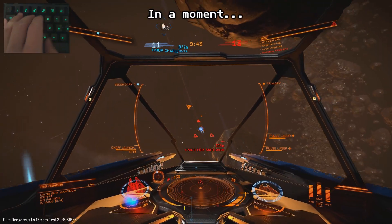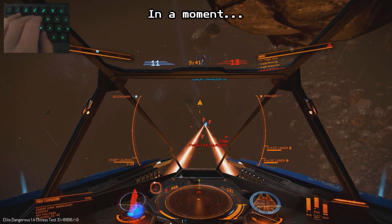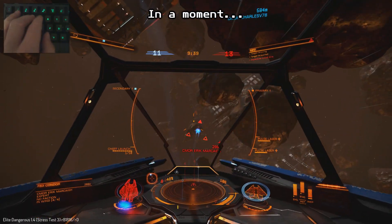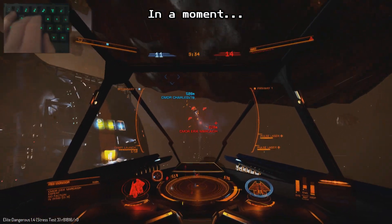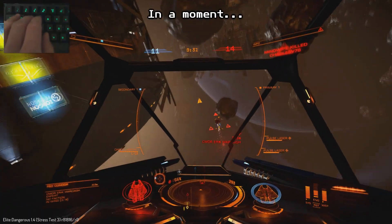Space bar to stay with him. C to go around the asteroid. C around, C around, keep him inside. Boost with him. Let my weapons charge up.